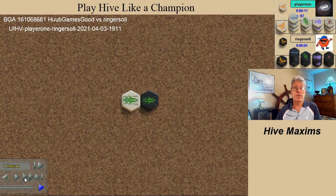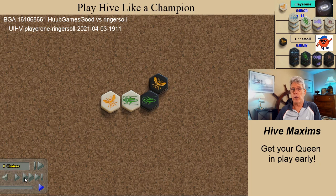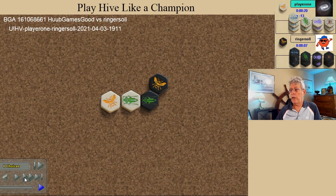Hive rules do not allow you to move any pieces until after the queen has been played, so another key is to get your queen in play early. Again, it seems that both players understand this — both players playing the queen as their second bug. My opponent placed the queen in line, while I placed the queen in elbow. In this game the difference between the two doesn't come up, but in some games it will. I'll be searching for a game that demonstrates that difference.